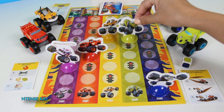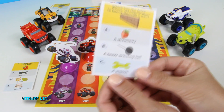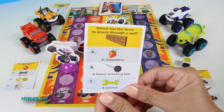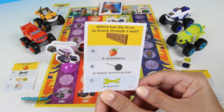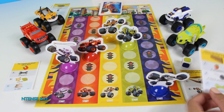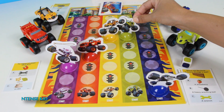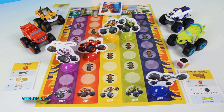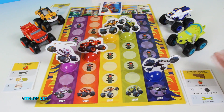Alright Zeg, it's your turn. Here's your stoplight question: Which has the force to knock through a wall — a strawberry, a heavy wrecking ball, or a wrench? If you said a wrecking ball, you're correct. Good job Zeg. It's black — who should we move? We can choose anybody. We'll move Darrington.